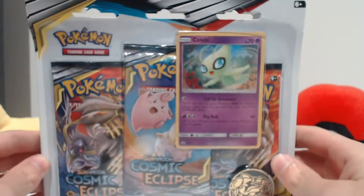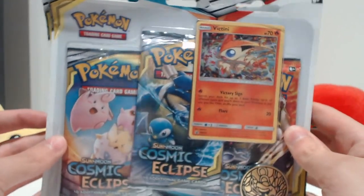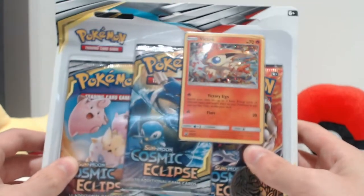We've got the Celebi blister and Victini blister - one of each. Hopefully these blister packs will give us some good pulls.